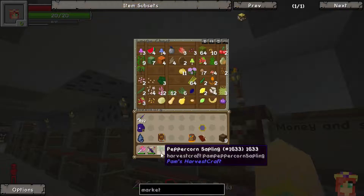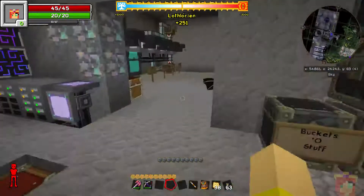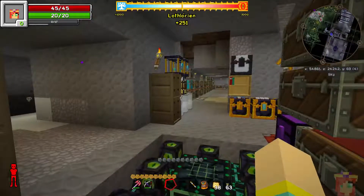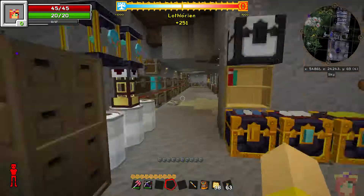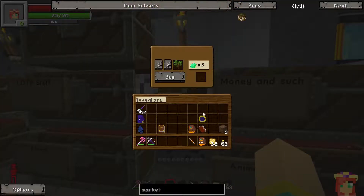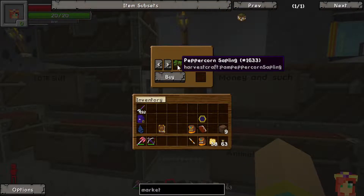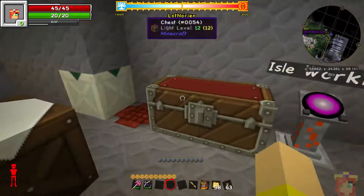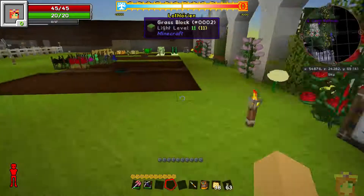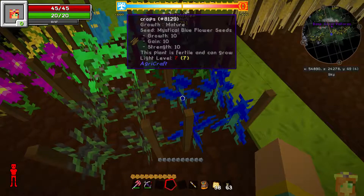Since Agrocrafts is now in the pack, instead of crossbreeding them you could actually buy the seeds from here. The only disadvantage to doing that is that any seeds bought through here would start out as 1-1-1 seeds. If you're not familiar with Agrocrafts, you won't know what that means. If you look at the seeds here, it says growth 10, gain 10, strength 10 — that's your best seed.